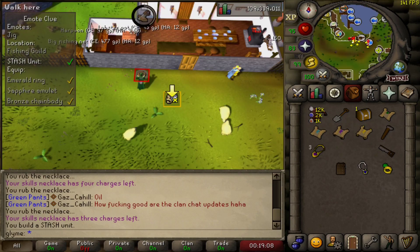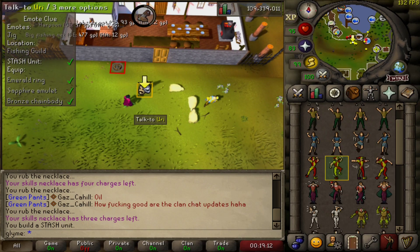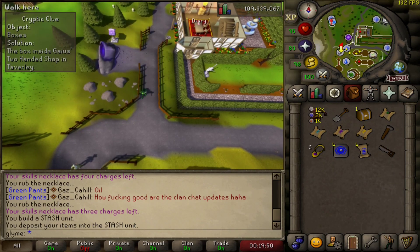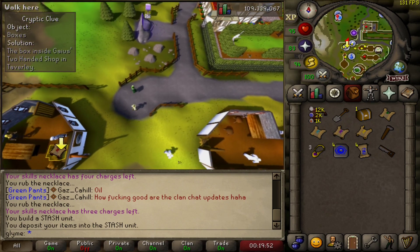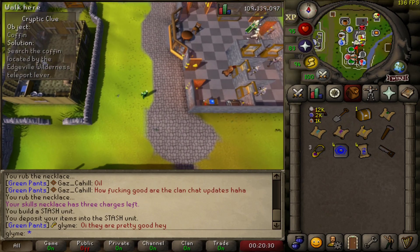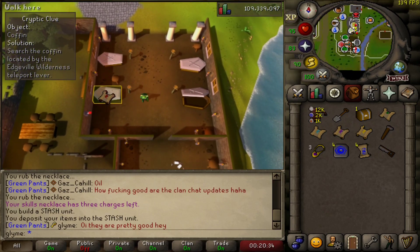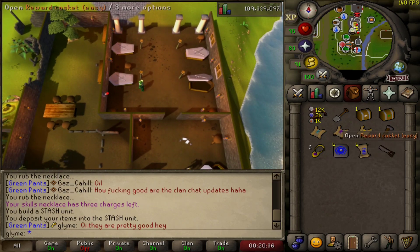On to the easy clue. We build our STASH unit, do a little jig, talk to Yuri. Our second step took us to the two-handed sword shop in Tavoli — has anyone ever shopped here before? Our final easy step forces us to do a bit of grave robbing. We open this coffin in Edgeville and we got our casket.